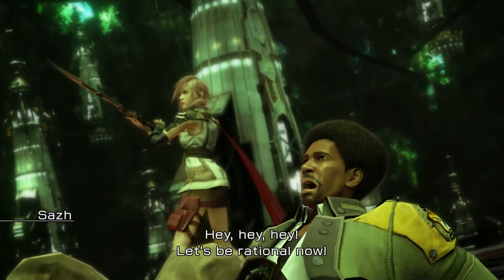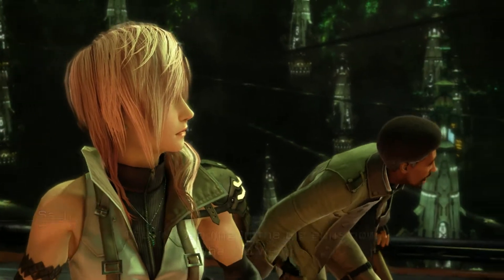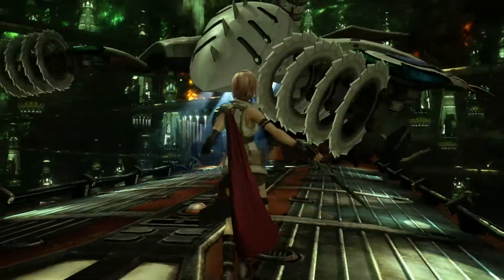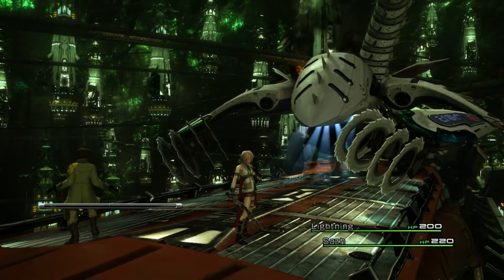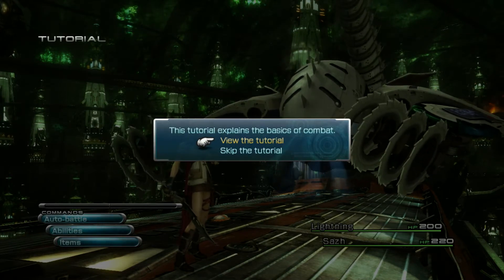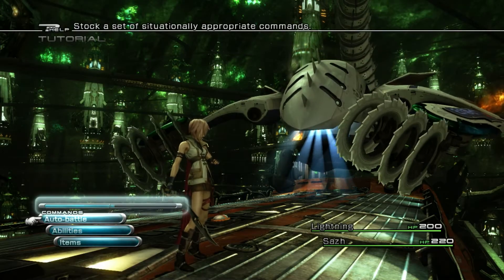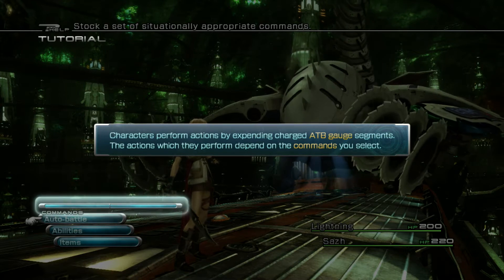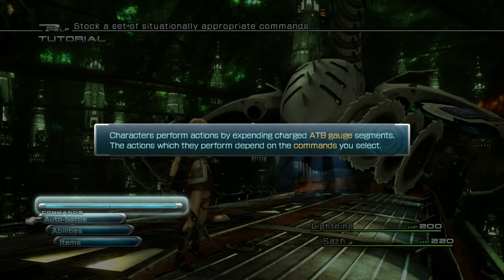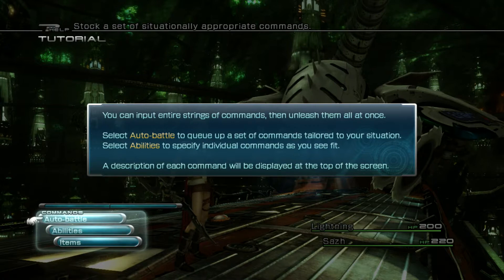Hey, let's be rational now. And so begins Final Fantasy 13, and we start with a tutorial which we're going to view for your benefit. It tells you about the ATB gauge. What is that — attack time battle? No, it's active time battle. By expending charged ATB gauge segments, the action to perform depends on the commands you select.